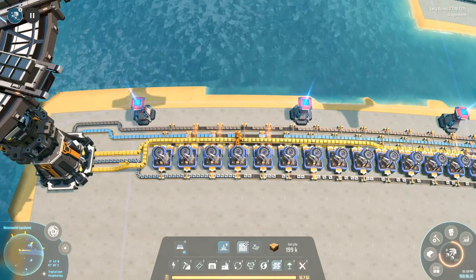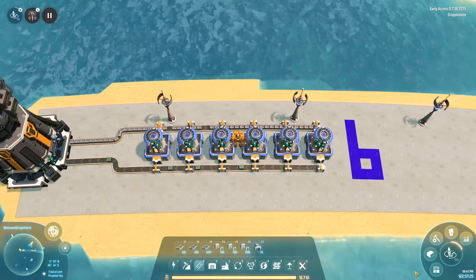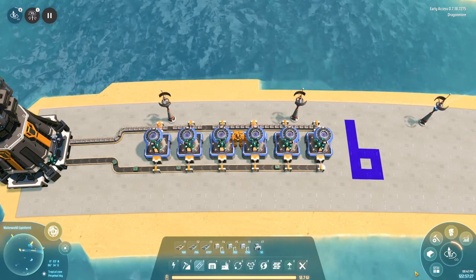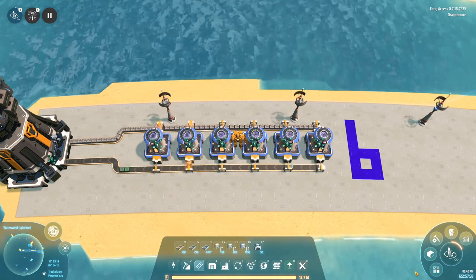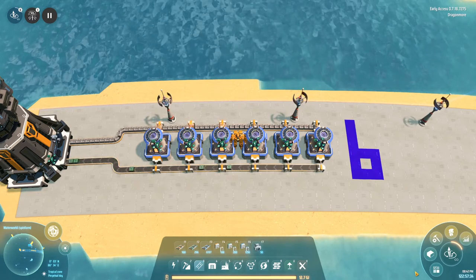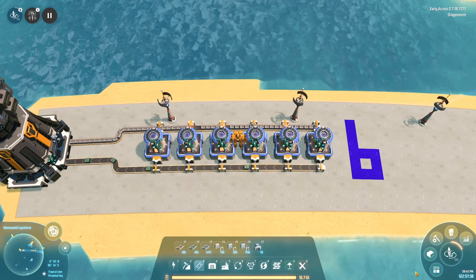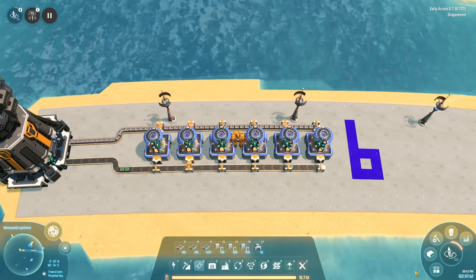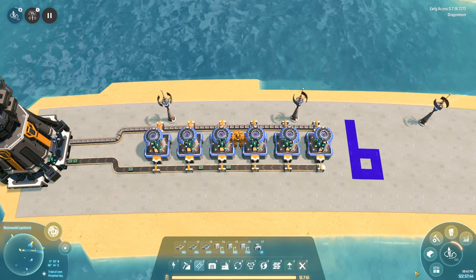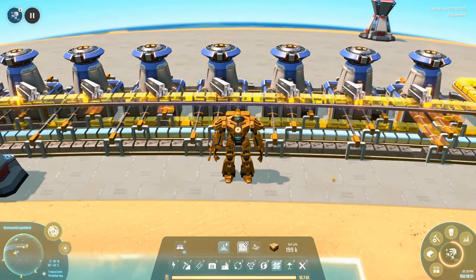The last recipe for the Mark 1 belts is the silicon ore recipe, which I rarely ever use — I don't know that you guys will either. Converting 10 stone into one silicon ore, it does 10 every 10 seconds, so it's a one-to-one ratio again. You just need six smelters for silicon ore. That's every recipe for the smelter using the tier one belts.